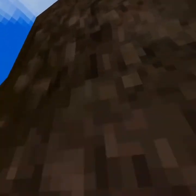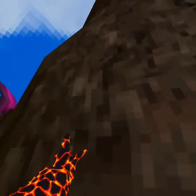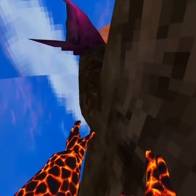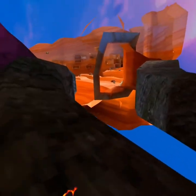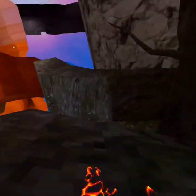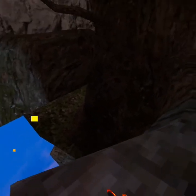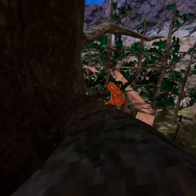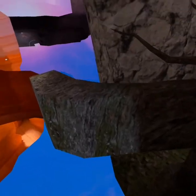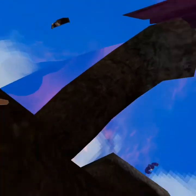Oh, and also one more thing I want to show you. Once you come over here, if your Forest, for some reason, loads in like this, you can jump over here, then walk back here, and it'll disappear. And then you can keep on playing like that.